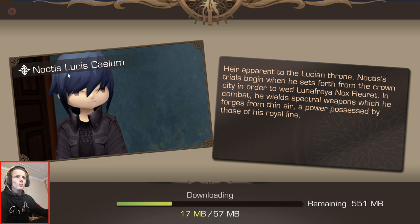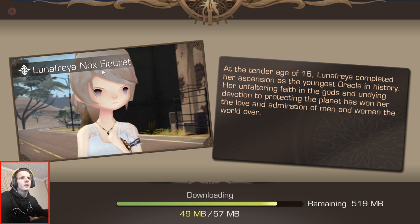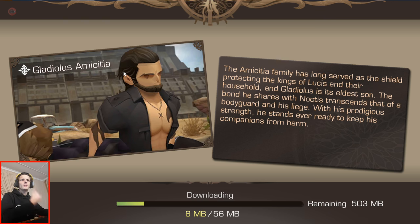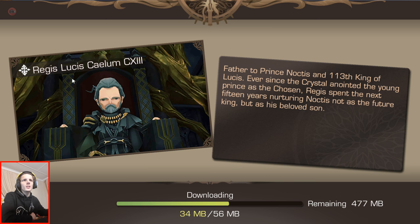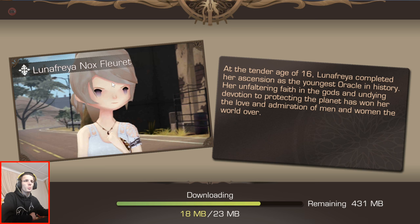It's fine, we can read the lore while we wait. Noctis Lucis... Hammerhead — this is Hammerhead, first stop for all auto body needs. Luna Freya Nox Fleerid. Gladiolus Amicitia. Regis Lucis Caelum XCIII — seems like quite a long name. Prompto Argentum. What names are these? From what region are these names from? Quite weird names.